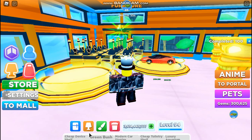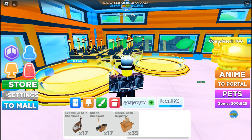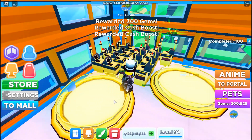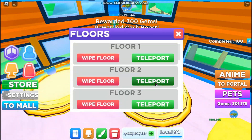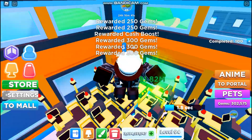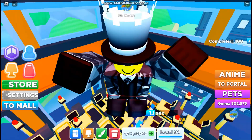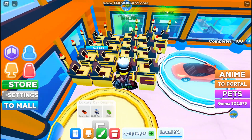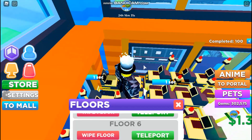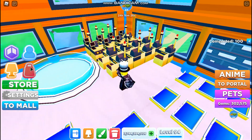On floor number 2, you're going to have exactly 17 registers placed down, and you're going to want to place two car displays just like this. This is actually going to be the same for floor 2, floor number 3, floor number 4, and also floor number 5 — 17 registers and two car displays. Now, let's head on over to floor number 6. It's going to be the same thing again, but you're only going to want to place one car display right here.